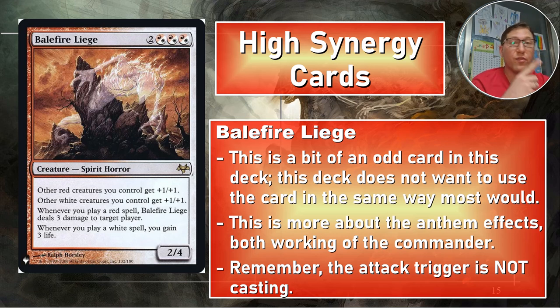Whenever you cast a red spell, Balefire Liege deals three damage to target player. Whenever you cast a white spell, you gain three life. Importantly, this is a cast trigger — Shadowfax's ability puts things into play tapped and attacking, it is not casting them. So if you've got something red and white, you might actually want to consider casting it rather than sneaking it in with Shadowfax to trigger Balefire Liege.